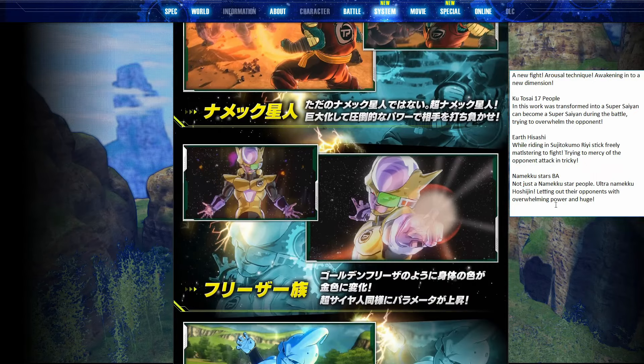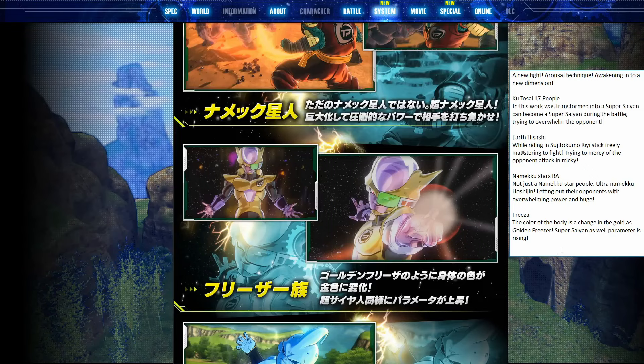Next, of course, the Freezer race transformation — Google was unable to pick this up as Japanese text because of the background image, so I just wrote Freezer in as a placeholder. 'The color of the body changes to gold as golden Freezer — Super Saiyan as well, parameter is rising.' So you get increased parameters just like Super Saiyan. It's very general about that, so it could mean you get stats in addition to speed, or it could just be speed — we'll have to find out later.